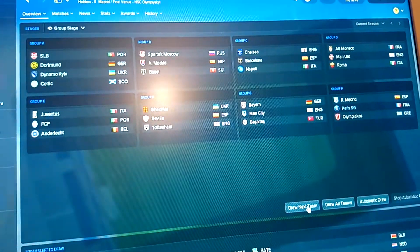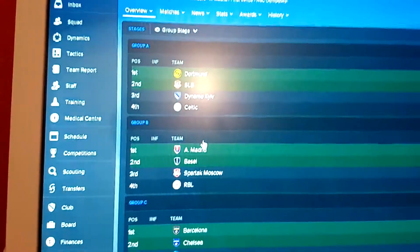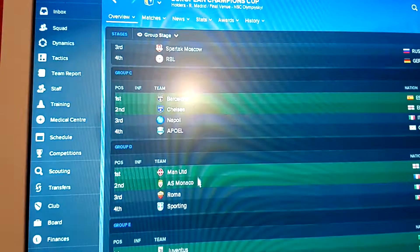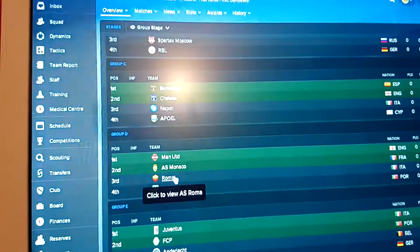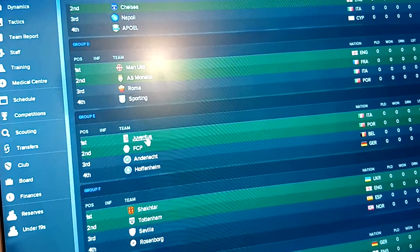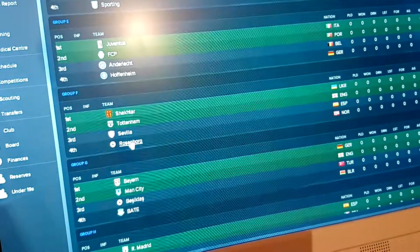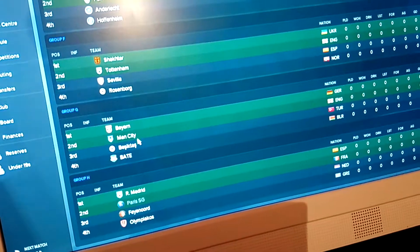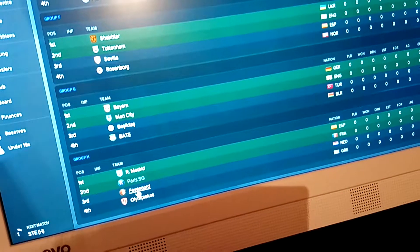Celtic will get Benfica, Dortmund and all that. So these are basically all the groups: Group A - Dortmund, Benfica, Dynamo Kyiv and Celtic. Group B - Atletico Madrid, Basel, Spartak Moscow and Leipzig. Group C - Barcelona, Chelsea, Napoli. Group D - Man United, Monaco, Roma and Sporting. Group E - Juventus, Porto, and Hoffenheim. Group F - Shakhtar, Tottenham, Sevilla and Rosenborg. Group G - Bayern, Man City, Besiktas. And Group H - Real Madrid, PSG, Feyenoord and Olympiacos.